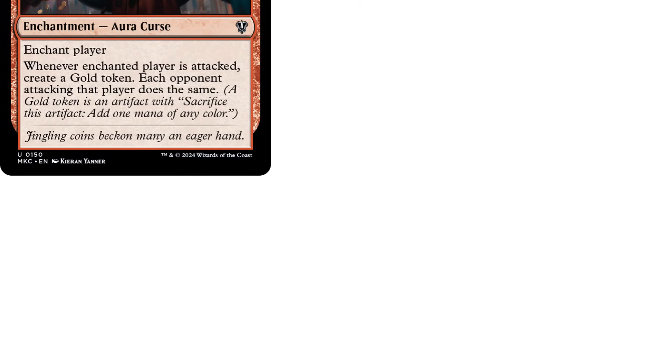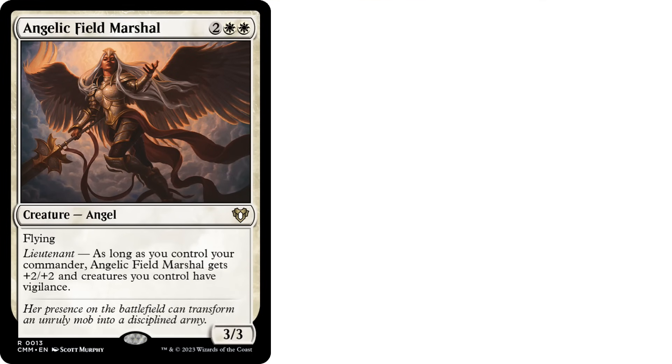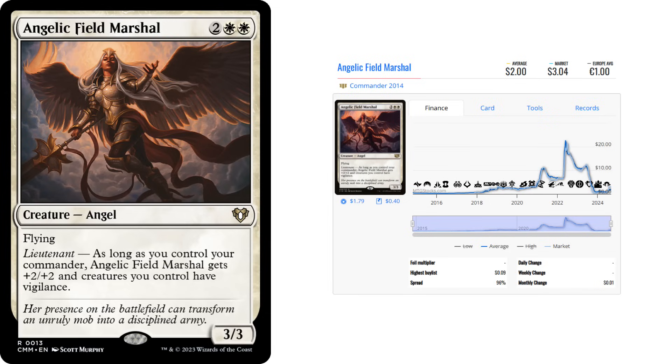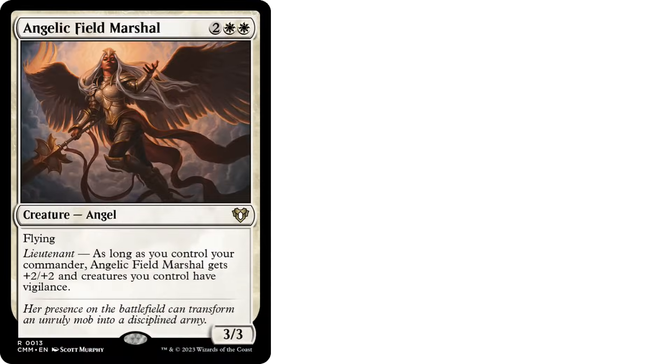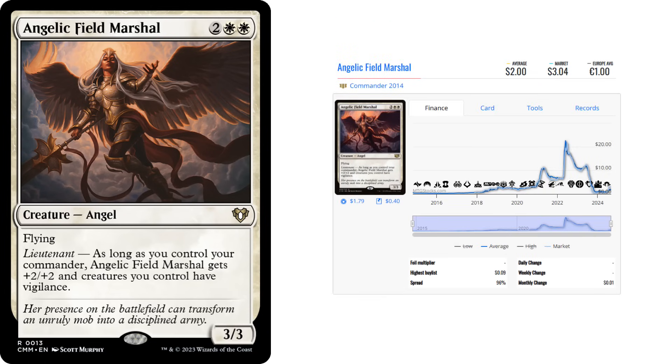Now we're moving on to Angelic Field Marshal — two white, white creature angel. This copy is from Commander Masters as well. It has flying and lieutenant. As long as you control your commander, Angelic Field Marshal gets +2/+2, and creatures you control have vigilance. It's a 3/3. It appears everyone was super hype on this card when Giada came out and everyone and their mom had an angel deck. Thanks to the hype dying off and a Commander Masters reprint, this card is now under a dollar. Any aggro or token decks love that board-wide vigilance, and it buffs itself too as long as you have your commander. A 5/5 with flying for four mana is nothing to laugh at.